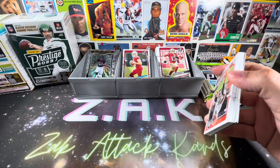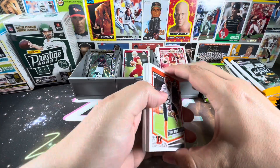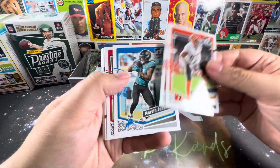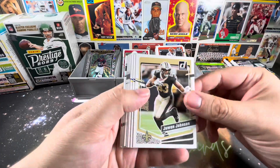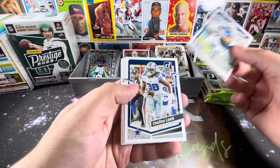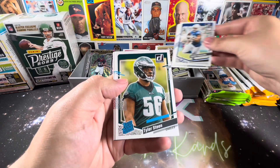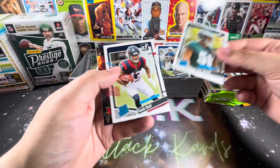Oh, that's a white hot rookie — that's nice. I believe it's a retail exclusive insert. OBJ. CeeDee Lamb. And here we go, rookies again — Tyler Steen and Tank Dell. That's a nice one there.